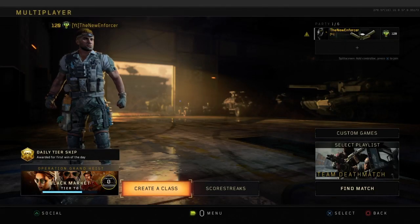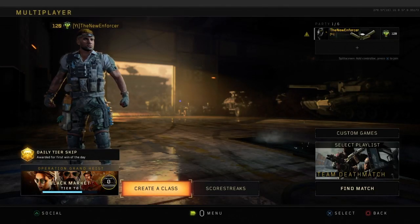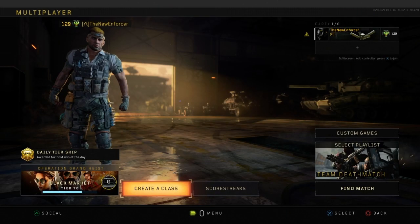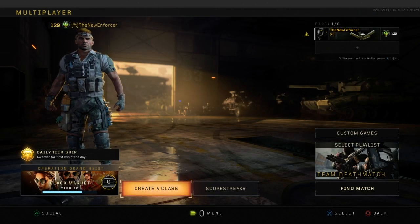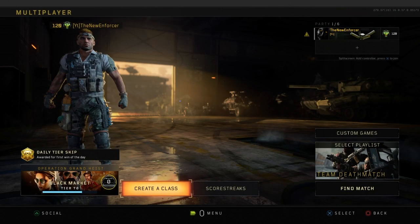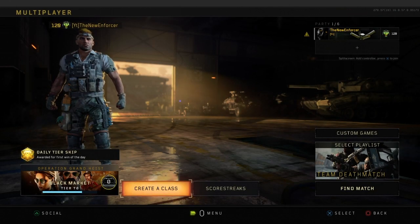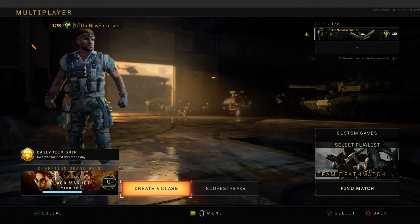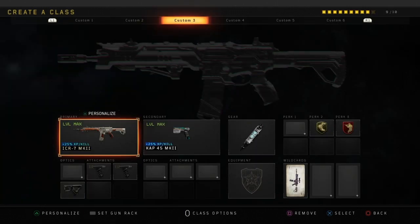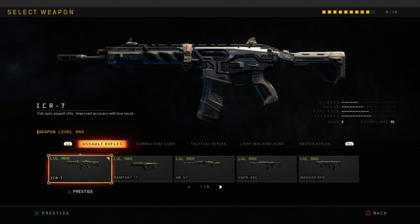What's going on guys? New Enforcer here bringing you a brand new video. In today's video I'm bringing you guys yet another Black Ops 4 video, and I want to start the series that I am going to call Best Classes of Black Ops 4. For our first episode today, we are going to start with the Assault Rifles — specifically the ICR-7.